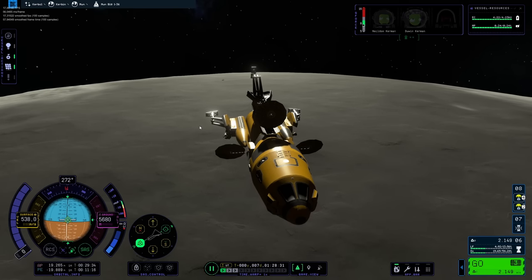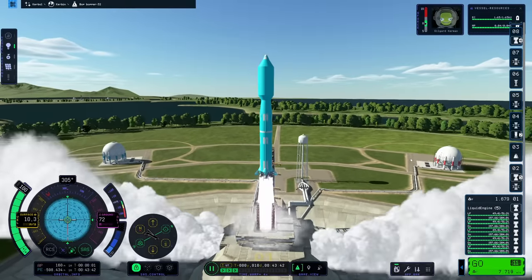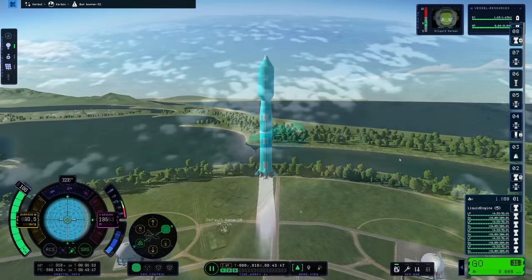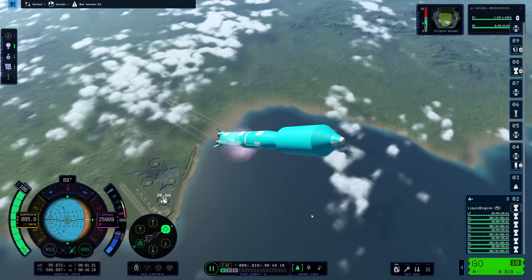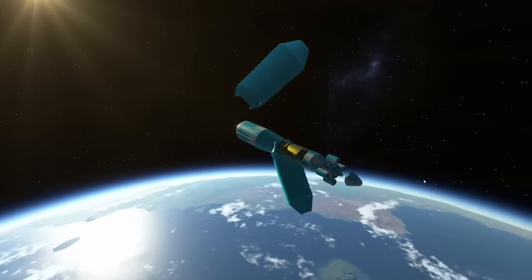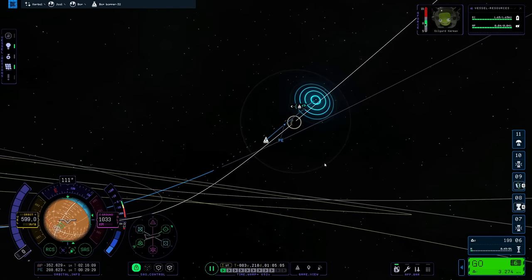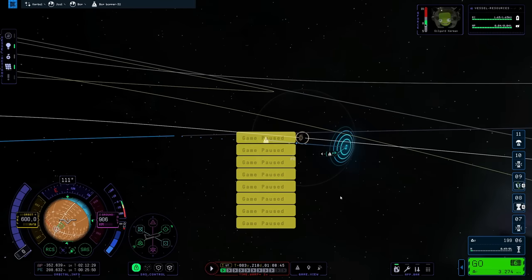All right, that's the Mun done, so let's move on. What we have here is an exercise in futility, so I will go rather quickly about this. Since the game is a bit unstable at the moment — to put it mildly — I opted for a simpler style of engineering: simple capsule, single stack, just go. And our target is Bop, a moon of the gas giant Jool, far out into the solar system.